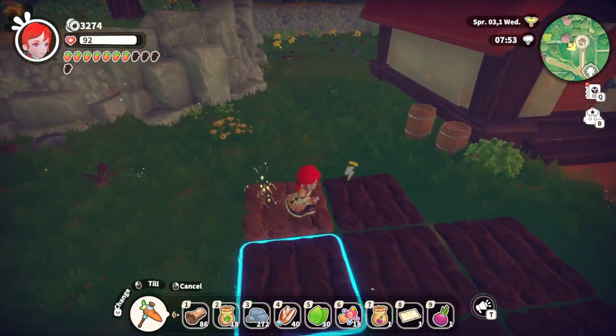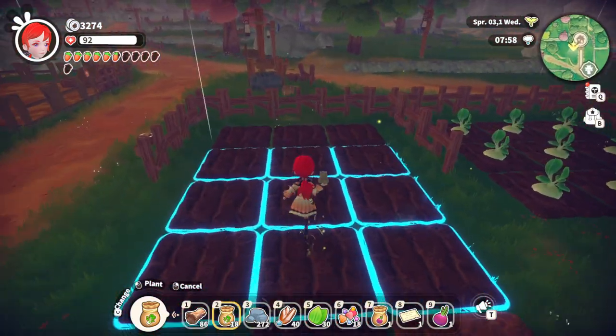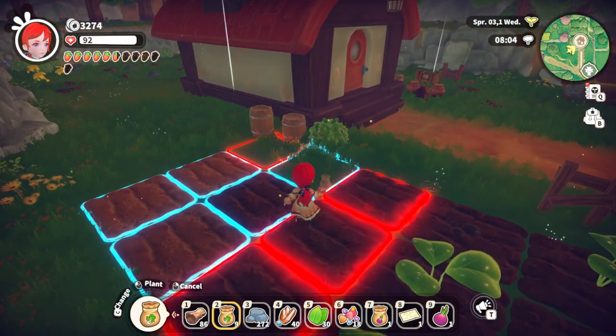Looks like we cannot hit that spot, so we'll go this way a little bit more. I just need some plots to do this. So let's plant our seeds with left click. Obviously, since it's raining, we won't need to do anything else today.